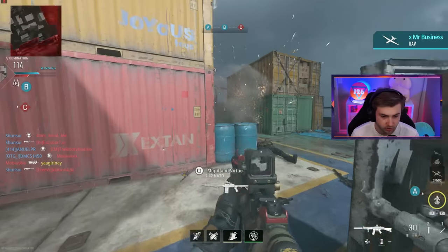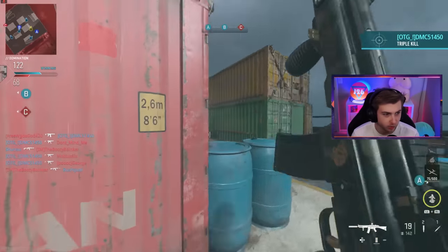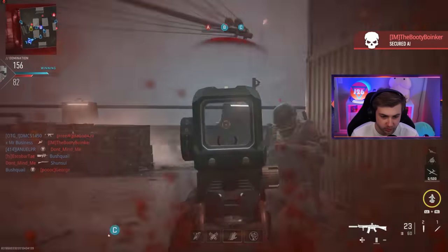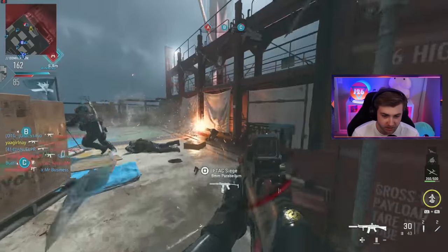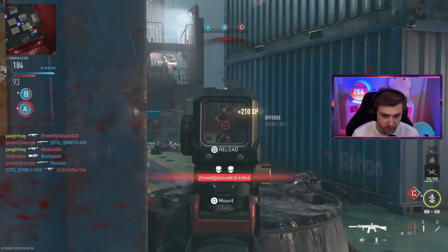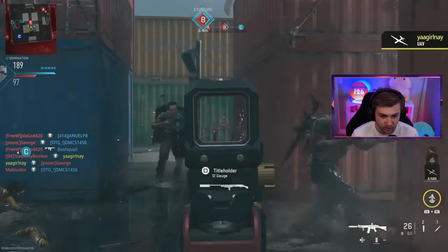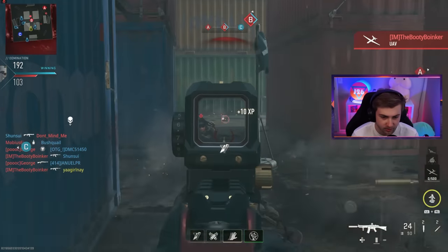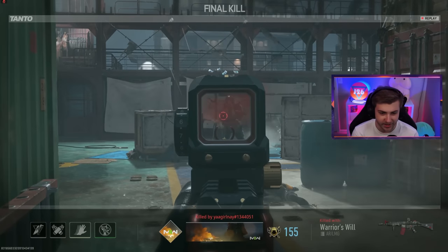My prediction is we'll get nothing but Shoot House for the rest of the day and I'll be wandering around getting destroyed. I can't even pre-fire people when I know where they are. The game should warn you before letting you turn off aim assist — like flash up your 0.3 KD and say 'are you sure?' At least we're still getting levels. I accidentally walked right over a guy and neither of us saw each other — we got two levels this game.